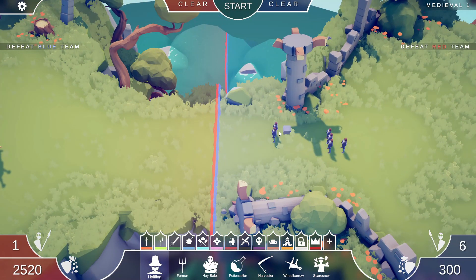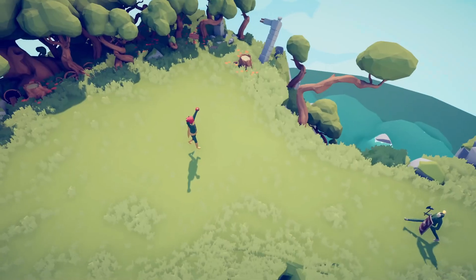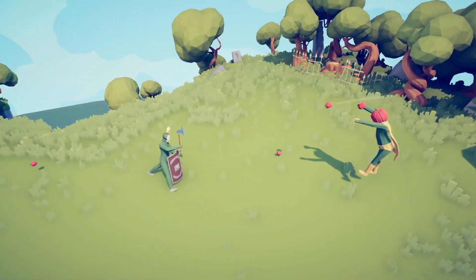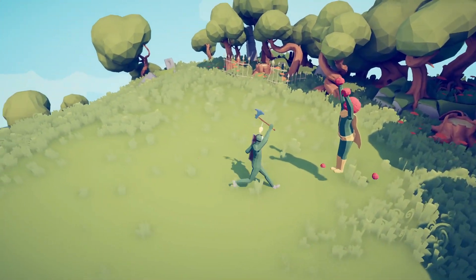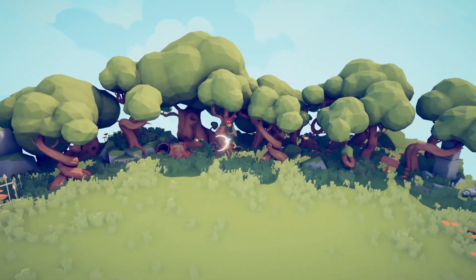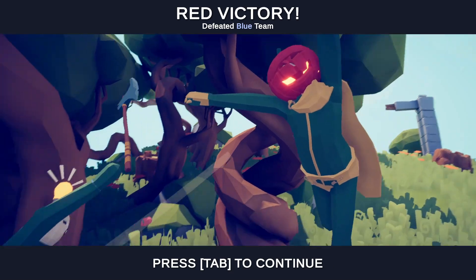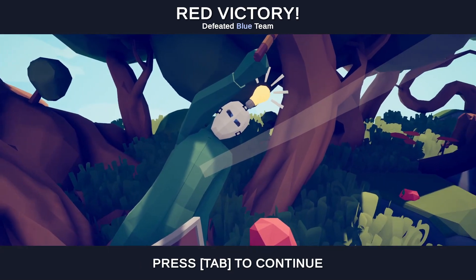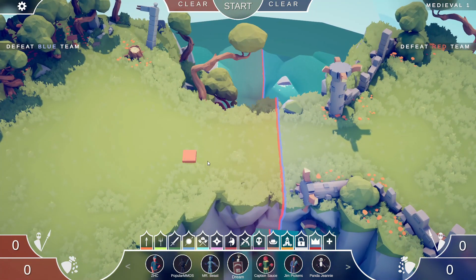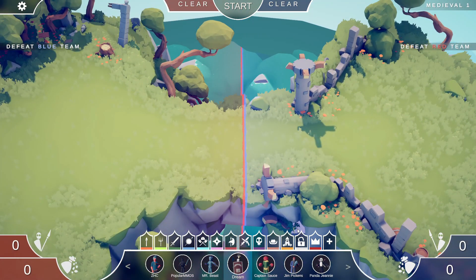Let's see Captain Sauce versus Dream — they're around the same price range. I think Dream would beat Captain Sauce in combat. Oh my god, Captain Sauce just flew halfway across the map into a tree — beautiful dodge! And Captain Sauce actually just won! He killed Dream by throwing a tomato into his chest. Captain Sauce is better than Dream in PvP — clearly the superior one.